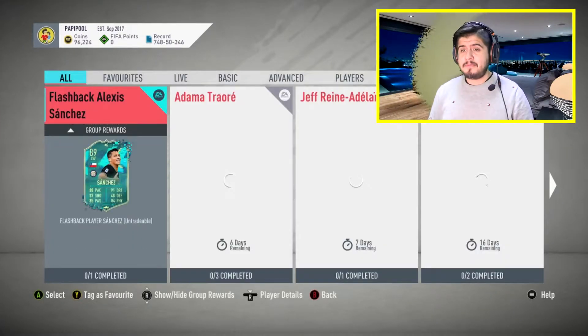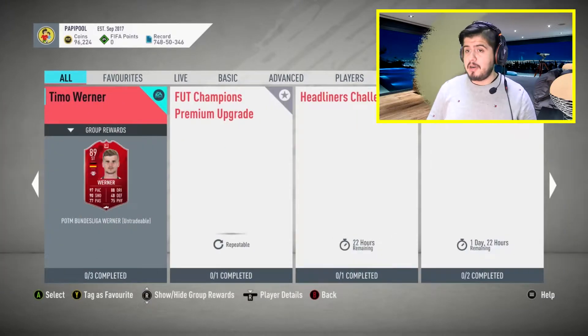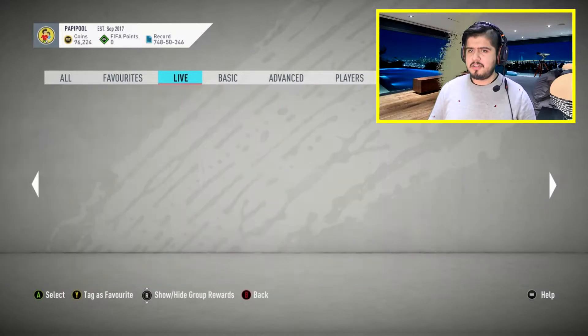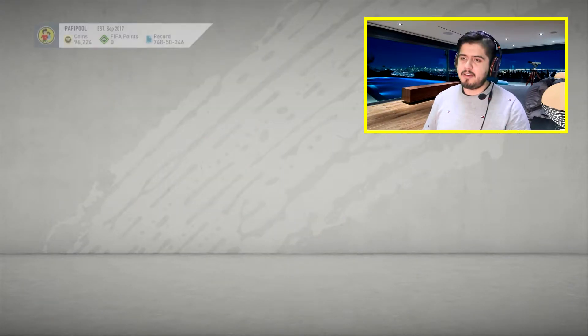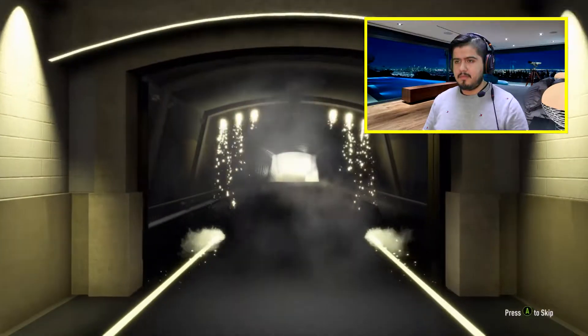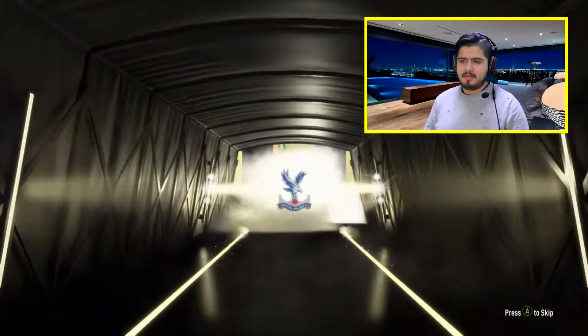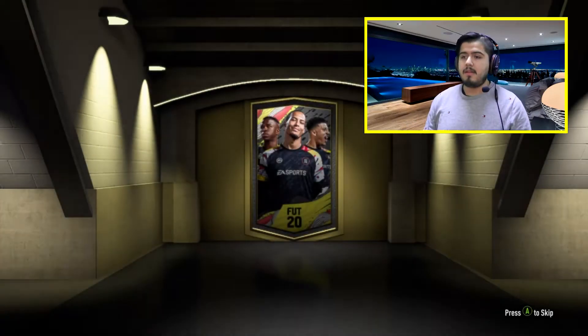Let's check the SBC section — I have a few to do. The Troller card is good, Wolves are gonna get four wins, they're a good team. The SBCs we're doing this episode: headliners challenge and marquee matchups. We get a rare election players pack, prime election players pack. Opening the last pack — just a board, Ivorian center forward Zaha. Last pack of this episode is prime election players pack and it's garbage.